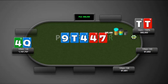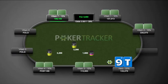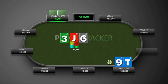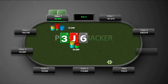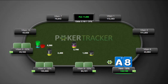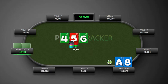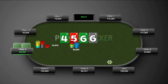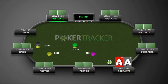With ten-nine suited we see a raise - we can call or three-bet, we choose to call, he bets and we fold. Then a suited hand with a guy who has about 20 big blinds - I think this is just a fold. We make a mistake by calling: he bets, we have two overcards and a gut shot so we call, he fires again on the turn, and we fold. We should have just folded pre-flop.